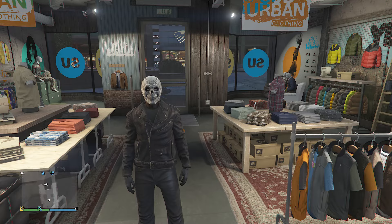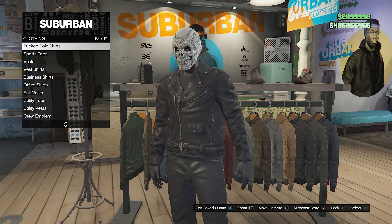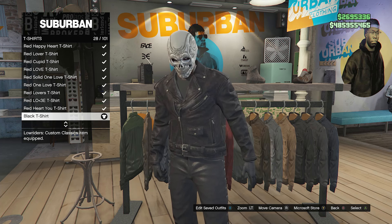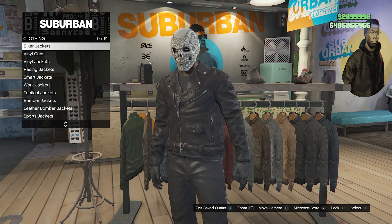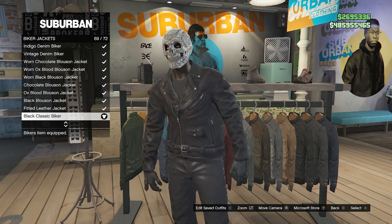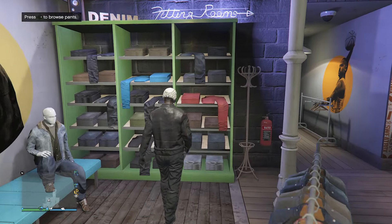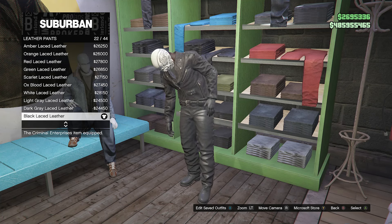For the second outfit I'm going to show you how to create Ghost Rider. When you're at the clothing store, walk to your tops, go down to t-shirts on slot 28 and equip the black t-shirt on slot 28. After that, back out of t-shirts and scroll up to biker jackets on slot 9, and equip the black classic biker on slot 69. When you have both items, back out of your tops and walk over to your pants. Go down to leather pants on slot 11 and equip the black laced leather on slot 22.